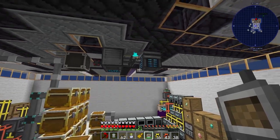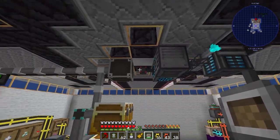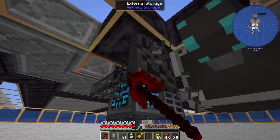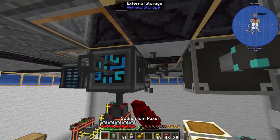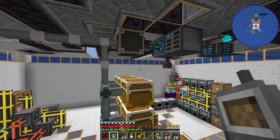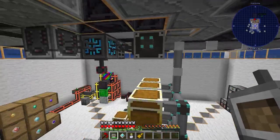My wireless crafting grid is done and charged. I tried to connect the simple storage network using a link cable and an external storage, but items don't seem to appear in the wireless crafting grid.